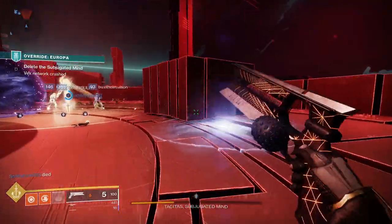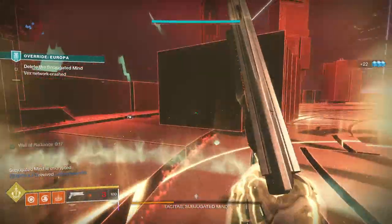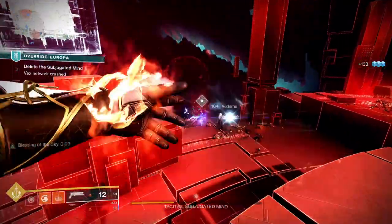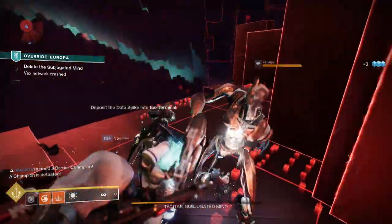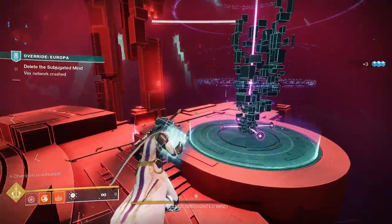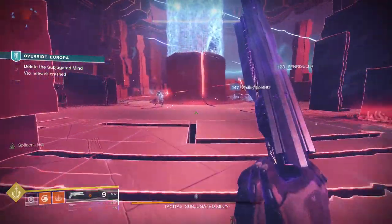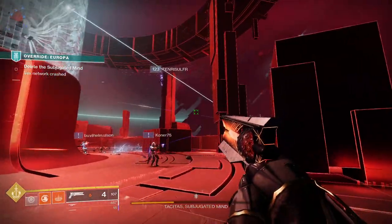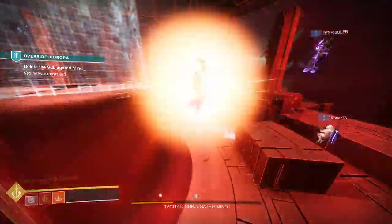Here are the specific changes: Phoenix Dive now has a reduced delay before the dive starts and you can input a direction to dive diagonally. Igniting Touch is reworked — solar ability kills and kills on burning targets cause targets to explode and burn nearby enemies, who will also explode if they die while burning. Your charged melee deals 120 damage and puts a burn on the enemy, so you can follow up with another lethal attack and still get the explosion. Combined with Sunshot's explosiveness, Warmind Cells, and Solar Scar, everything is going to explode and die.